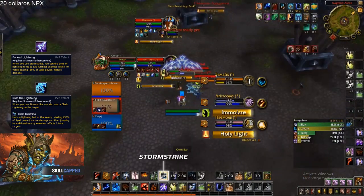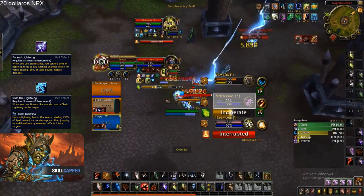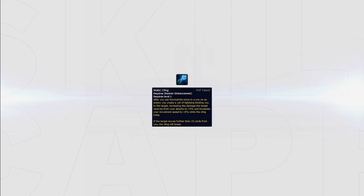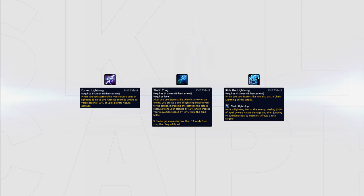Forked Lightning and Ride the Lightning will increase DPS both single target and multi-target by a ton. In fact, Forked Lightning is usually number one on damage and I highly recommend having this talent at all times. Bear in mind these two talents will break CC, which may be needed for your team's win conditions. Static Cling however won't break CC and will increase your single target damage only, increasing your burst damage on the target of your choice. You can take a multiple selection of these talents when needing a lot of damage to win arena games. Forked Lightning will usually be a main honor talent choice that you will keep all the time.